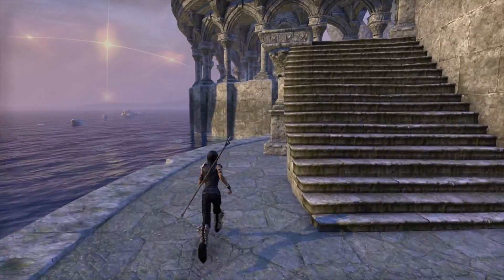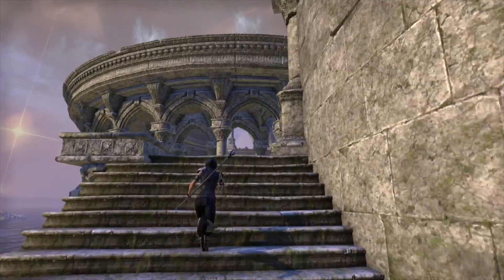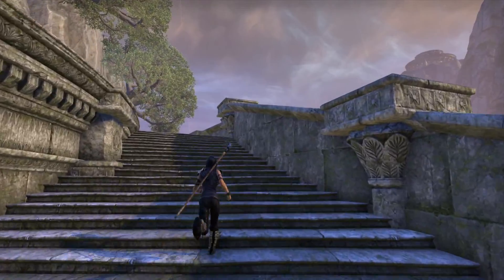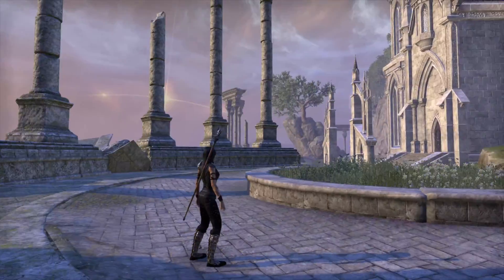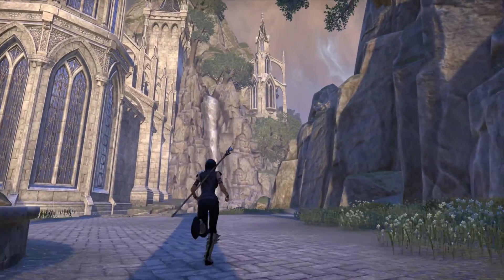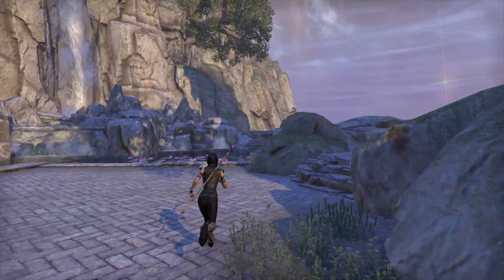I wanted to give you guys a brief unfurnished tour of the place. After recording this footage I went back and put some of my meager furnishings in, and oh my gosh, this place is going to take so much effort to decorate, but I am so excited. If you have ESO Plus like I do, you get 700 furnishing spaces for regular items. Without ESO Plus that would be 350, which given the size of the house is a tad small — even with ESO Plus. The nice thing is because this place is so big, you can easily use some of the huge pieces of furniture or huge statues to fill in a lot of space without worrying about keeping your count low on physical items.